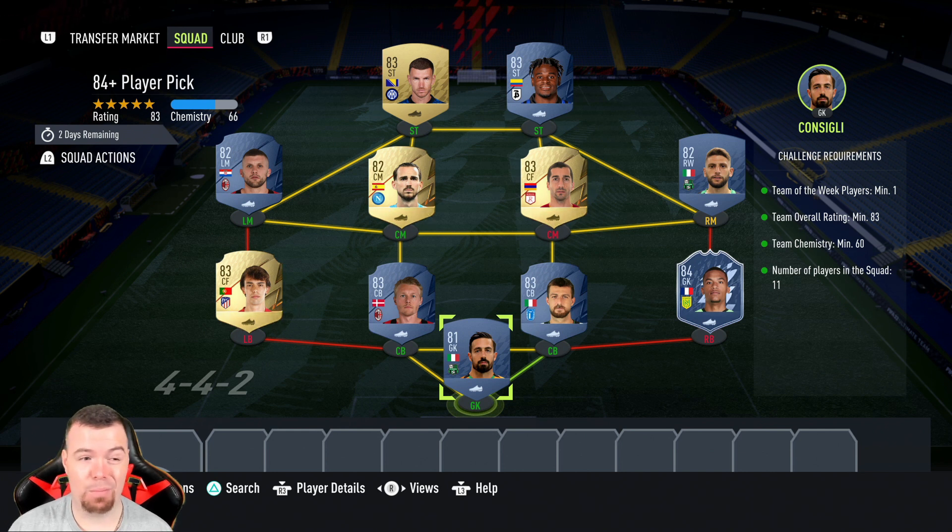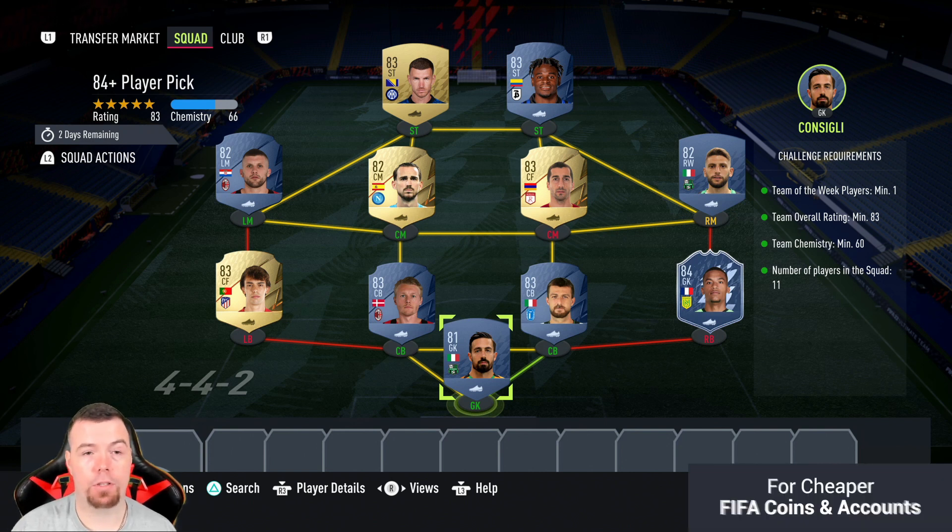You're looking at around 20.9k right now, but you'll get it done for less than 20k with bids and snipes. As I said, if you have a team of the week card you'll save yourself around 10k depending on the rating. So if you've got an untradable TOTW card, yes do this SBC — if you haven't, don't. The TOTW card requirement is the only thing that makes this 84 player pick overpriced.